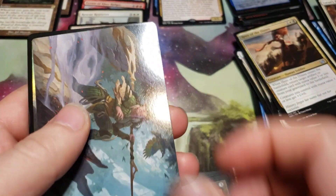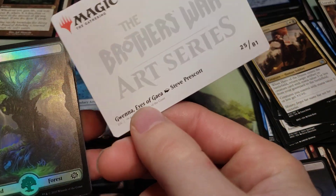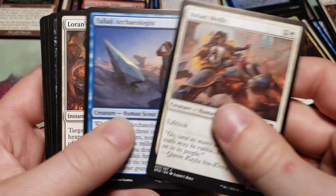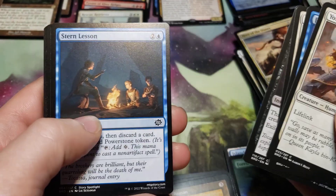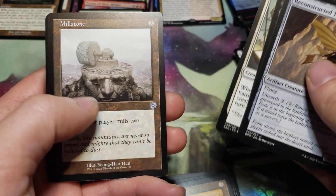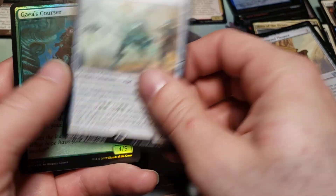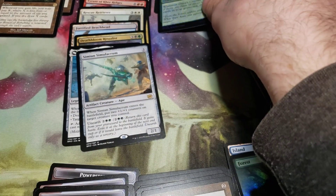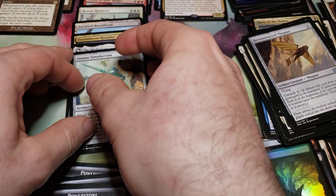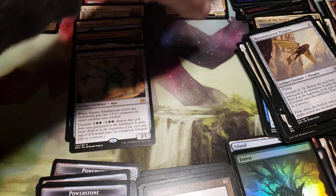We got a foil full art land. We got Gaia — Eyes of Gaia — forest commons. Commons and a Millstone. Simian Cell, Lacrim for a rare, and a foil Gaia's Courser. Only three mythics nearly so far.